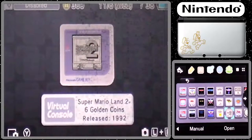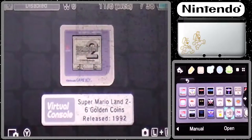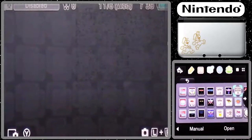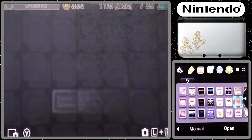Pokemon Yellow for the Game Boy or Game Boy Color. We got Super Mario Land 2: The Six Golden Coins for the Game Boy. Mario Tennis for the Game Boy Color, Pokemon Crystal for the Game Boy Color, and I got Royal Land for the Nintendo Game Boy.